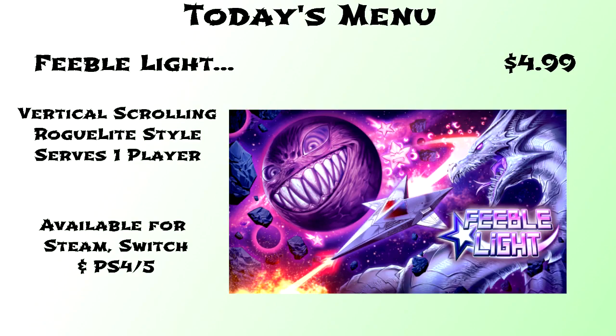From developer Panda Indie Studios and publisher East Asia Soft, Feeble Light released in July of 2023 for the PC via Steam, the PlayStation 4 and 5, and the Nintendo Switch, which is the version we're looking at today. It's basically a retro styled cute-em-up mixed with bullet hell and randomization elements at a great price point, so it's definitely a title I would recommend you check out, especially if you like the gameplay you see here.